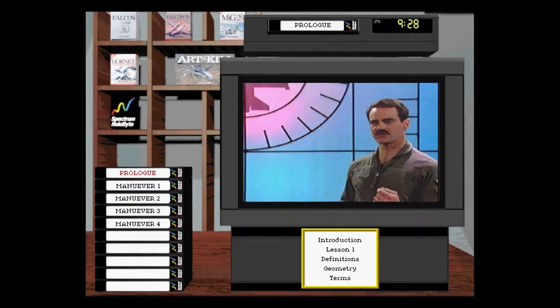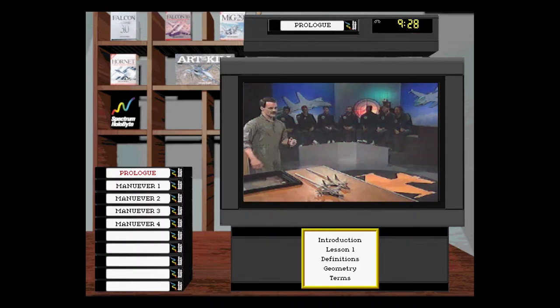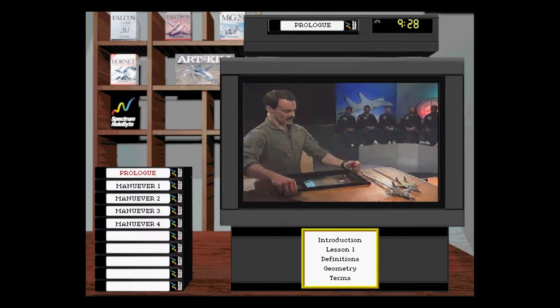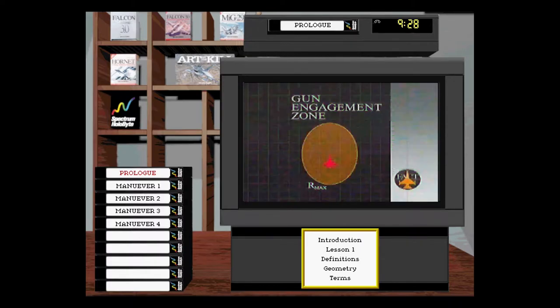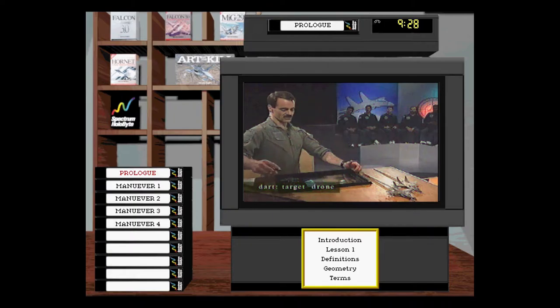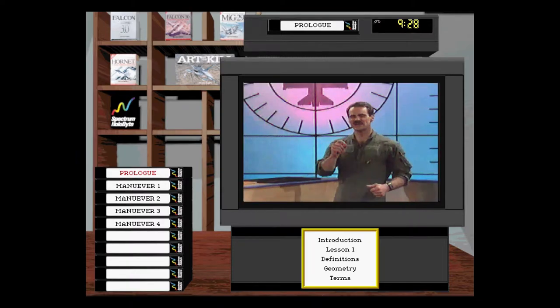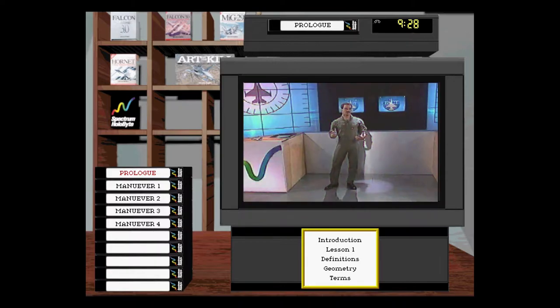The gun is different from missiles — they're unguided projectiles. You fire the gun, it goes out there and hits the target or it doesn't. The gun envelope isn't a donut; it's just an area around the target. Maximum range for most gunshots in an F-16 is about 4,500 feet in the front and around 2,500 feet in the rear. There's no R-min because it's just a bullet — anywhere in there you could shoot the gun and hit him. However, if you take a shot in very close, you can end up wearing part of his aircraft, so be careful. But there's no R-min — the bullet will still kill him. It might kill you too, but the bullet will still kill him.